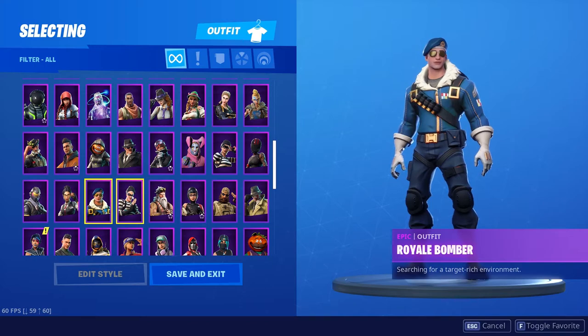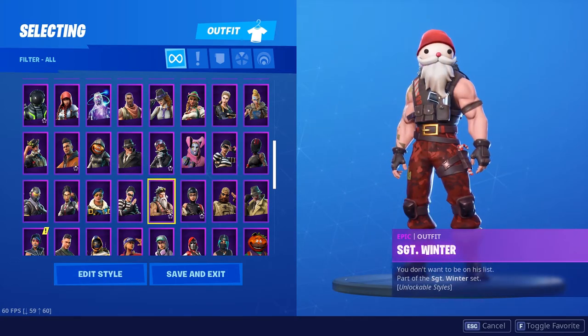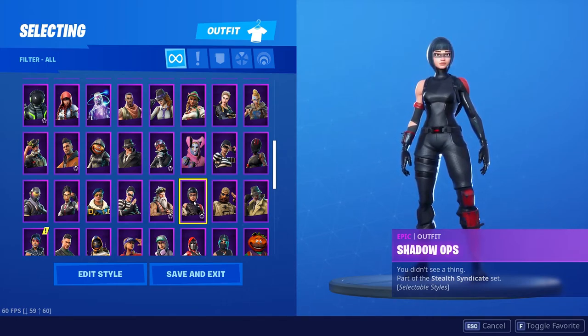The Scoundrel — along with the Rapscallion — is freaking awesome. Nothing spectacular, they just look awesome. Sergeant Winter is a battle pass skin, kind of like a Santa Claus type thing — it came out last December and nothing spectacular but he's just pretty cool. The Shadow Ops is pretty cool — it has selectable styles, though I don't think it had them for the longest time. I kind of like these versions of the skins.